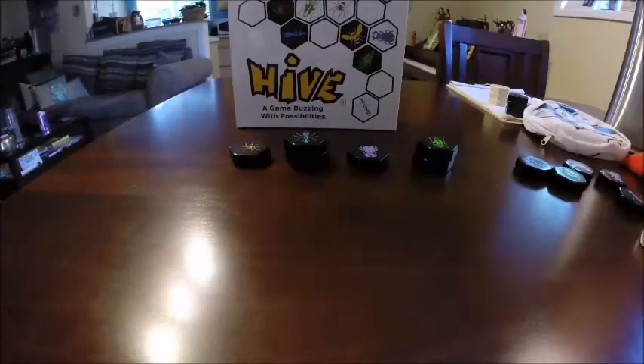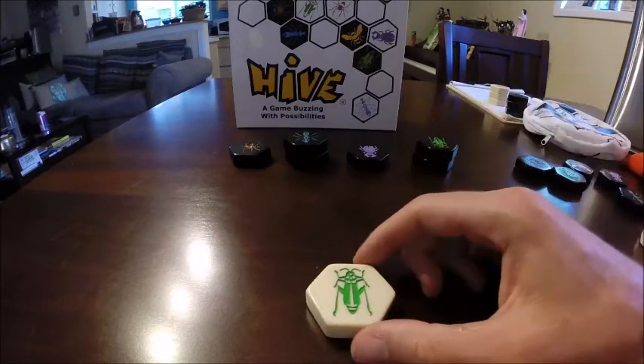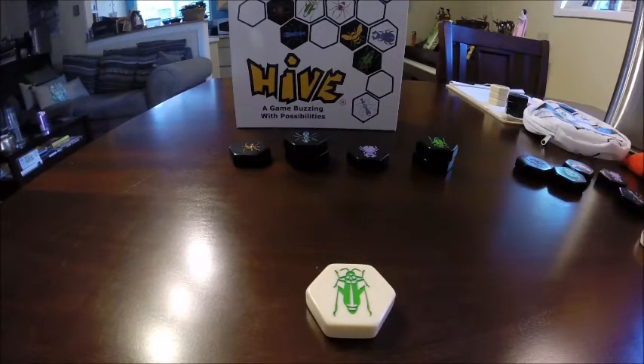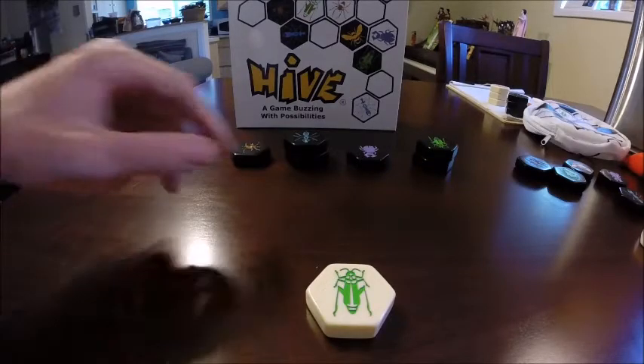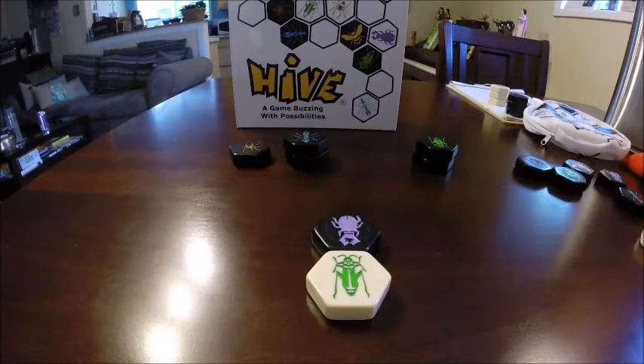Hive is a strategically deep game that uses two governing rules about how each piece can move and how each piece can be played. To start the game, the white player places a piece, forming the beginnings of the hive. Next, the black player takes a turn. As they have no pieces on the board, they cannot move, so they also place a piece. No player can move any of their pieces until their queen is placed, which must be placed between the second and fourth turn.